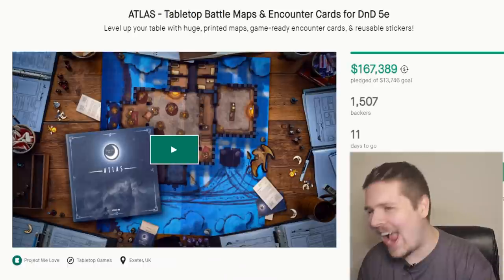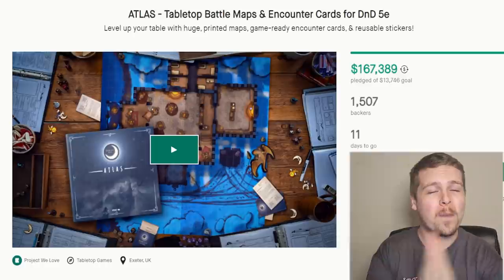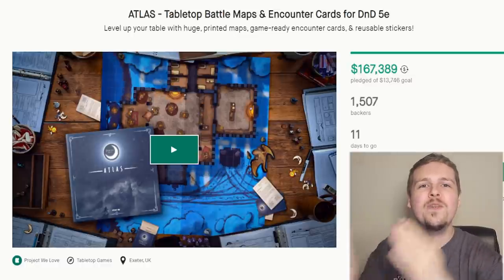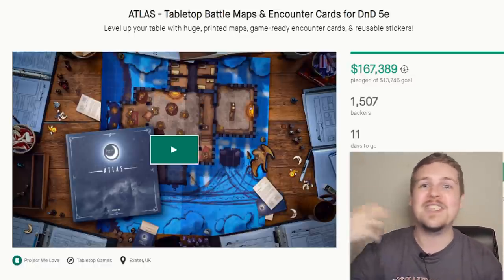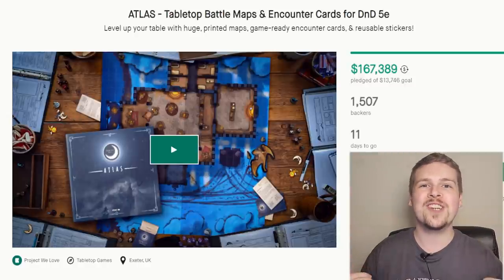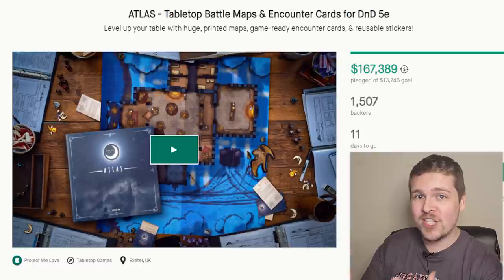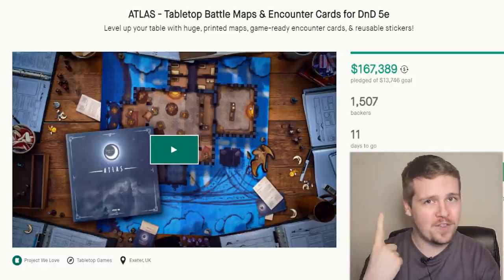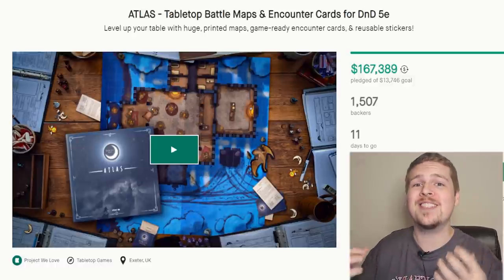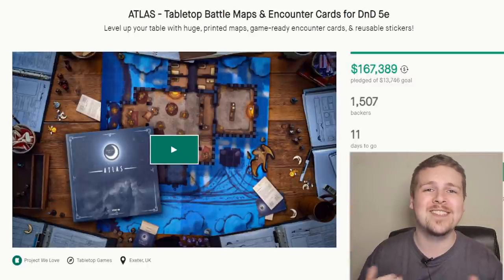Before we start, we've got a sponsor! Today's sponsors are Moonlight Maps and their really cool-looking Kickstarter for Atlas — a big binder of tabletop battle maps that not only gives you a bunch of different options for maps, but each map is double-sided with two different takes on the same environment. Maybe you'll have day and night, maybe you'll have fire and ice. This project has already gotten an insane amount of backing, and I would describe this project as 95% system agnostic.